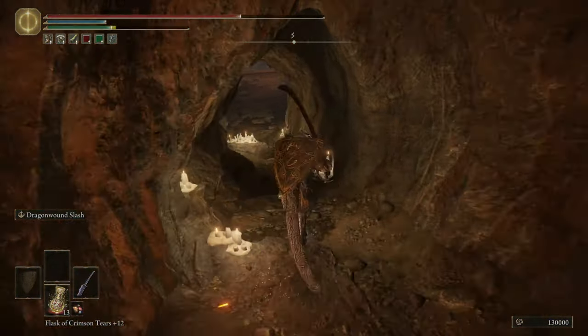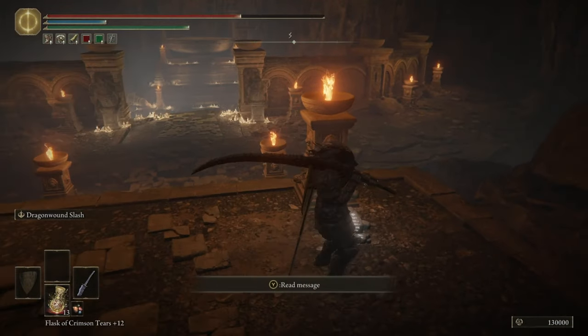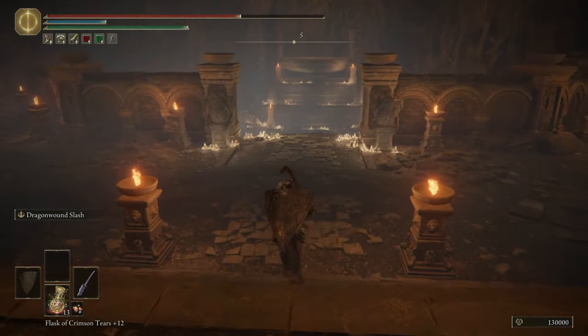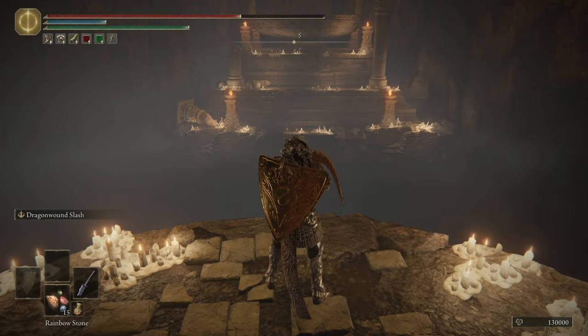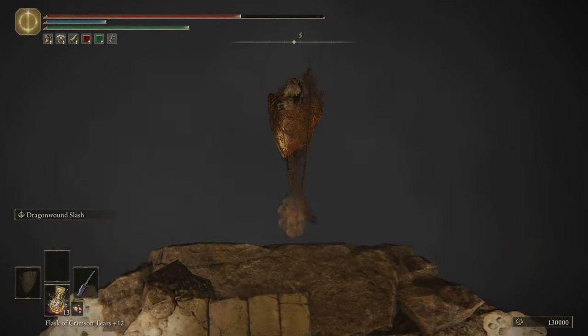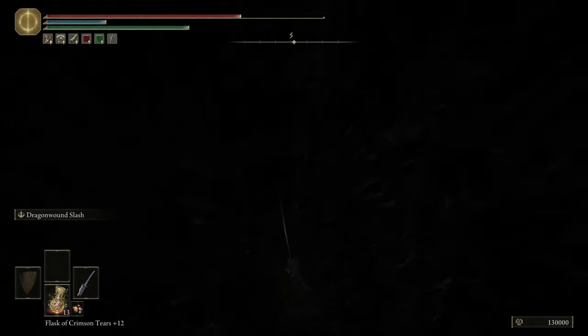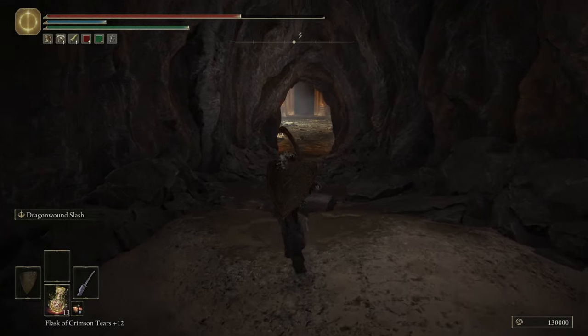The enemies in here are not too bad to kill and it's a good place to farm. There is a message here that says 'be brave, show no fear.' I originally thought I'd be able to cross an invisible bridge, so I used some rainbow stones, but it didn't work. I just decided to fall and see what would happen — you fall a long way into the mountain and when you land you're greeted by a boss door.